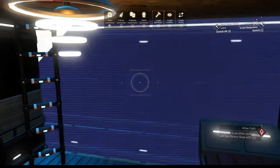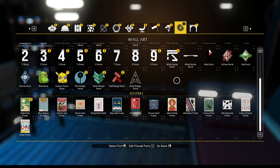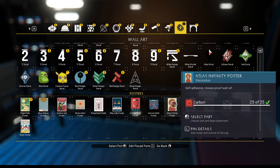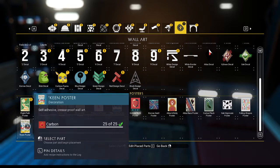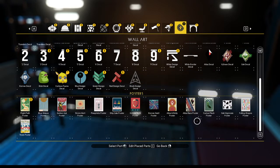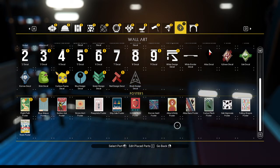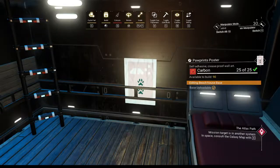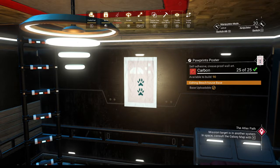Now let's do something about this back wall. I think we could do some posters — we've been putting in atlas space posters here because the others are pretty denominational, like Gek and Korvax. Even this one over here is a Viking one, the Vy'keen poster. This is a Gek hypnosis poster but I feel like that's pretty generic. Paw prints — I have not used that one yet; that's pretty cute, we'll do that — just to spruce up the place and divide up that big blank wall.